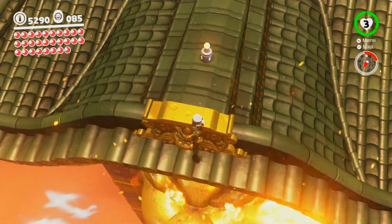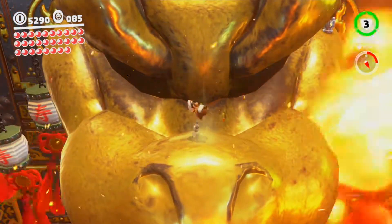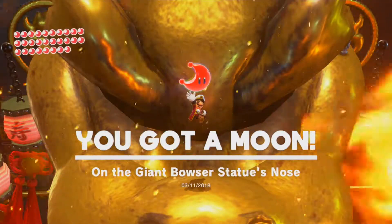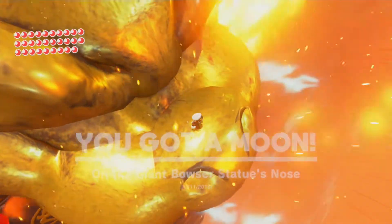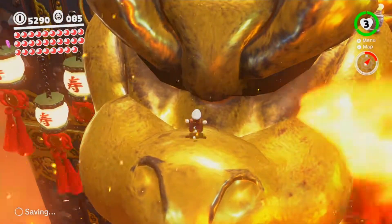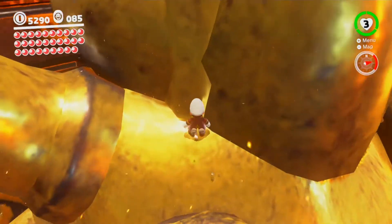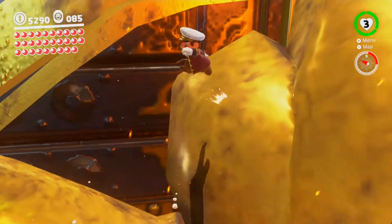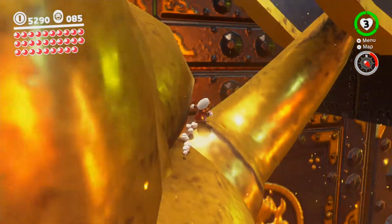What I really wanted to do up here was jump down onto the giant Bowser statue and ground pound the nose — on the giant Bowser statue's nose! This kind of reminds me of climbing on the Satorl Marsh statue in Xenoblade.